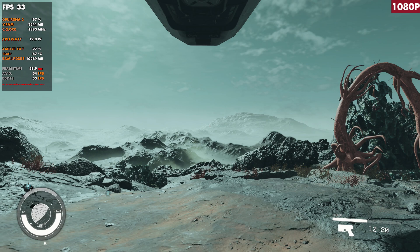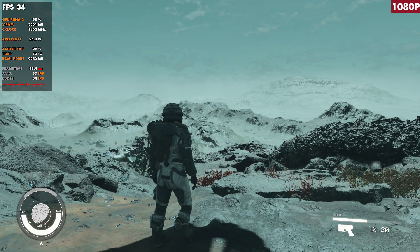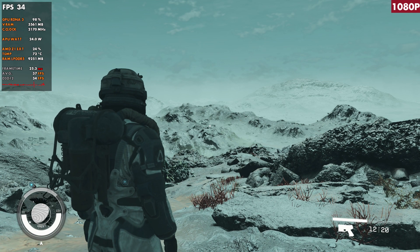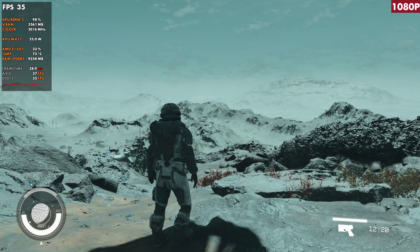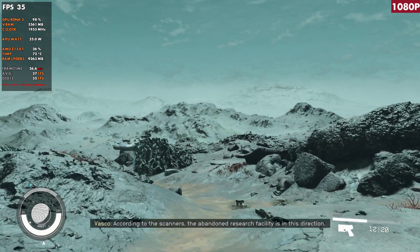I want to use this starting mission area for some comparisons to get started. As a side note, you can play this game in third person as well — there are two different views besides first person. Depending on where you're at in the game or in combat, I've seen anywhere from one to three FPS difference, with first person view giving better FPS. Just something to keep in mind if you're trying to squeeze every little bit out.